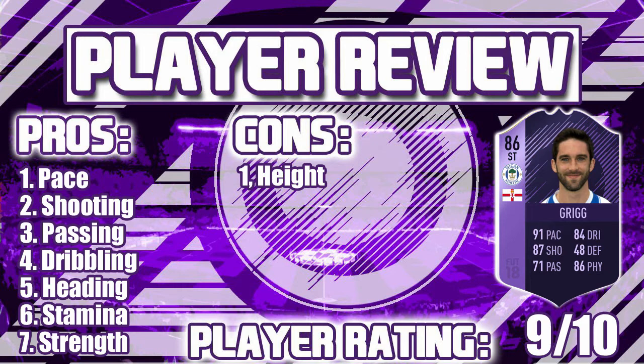Moving on, we'll talk about the one con, which is his height. This also comes alongside his 99 heading accuracy and 91 strength — these two stats are really, really good, but sometimes they can be limited because of his height being only 5'11. Whenever he comes up against a very tall defender, he's going to lose out on headers.